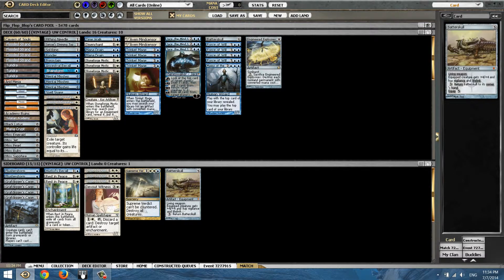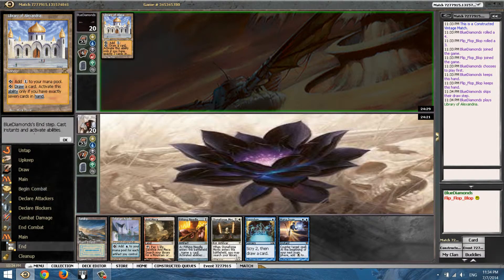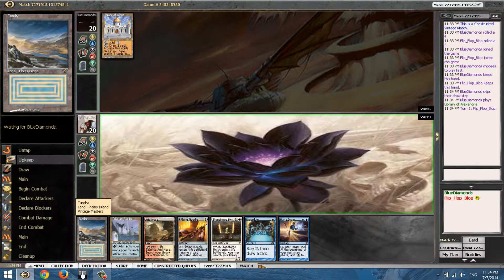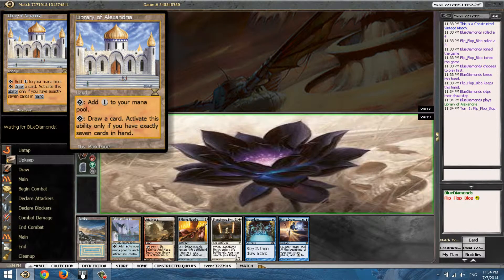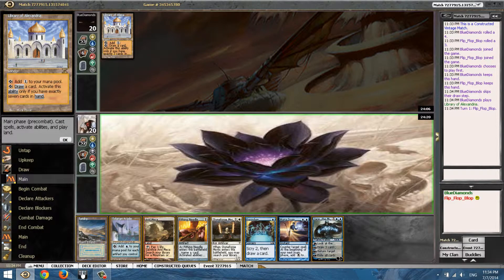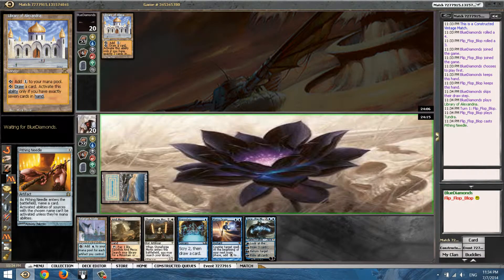You can pause and take a look at the main board. The Library of Alexandria — I can actually stop the Library to prevent him from having card advantage. When a deck plays Library it's most likely a Control deck — 90% Control, 10% random decks. Turn-one Pithing Needle will force a reaction from him, so he'll most likely spend a card. He did not.